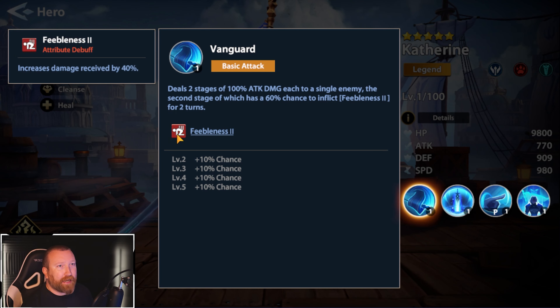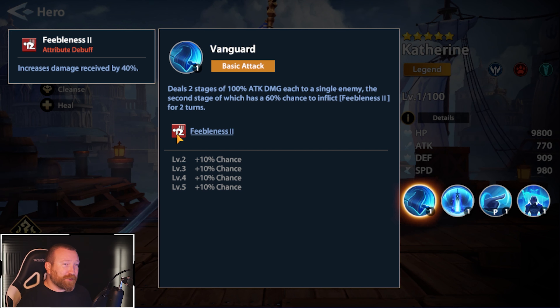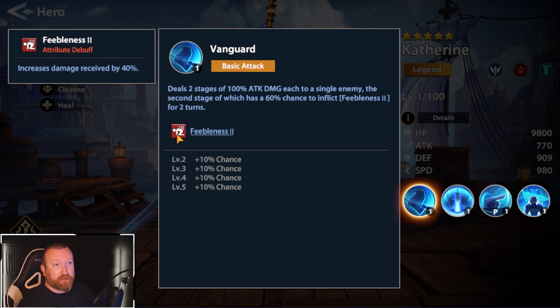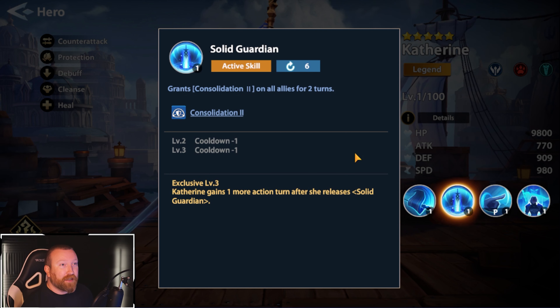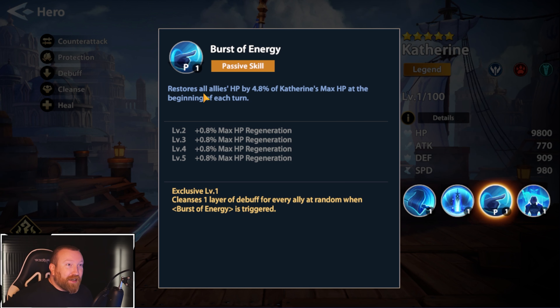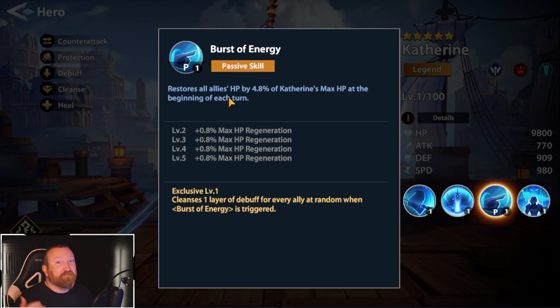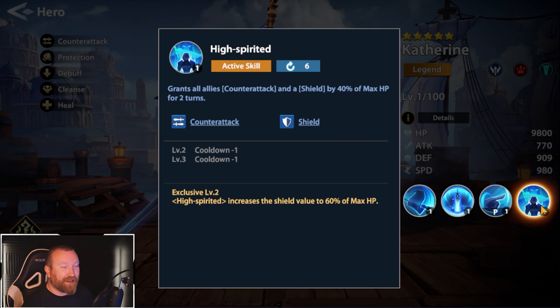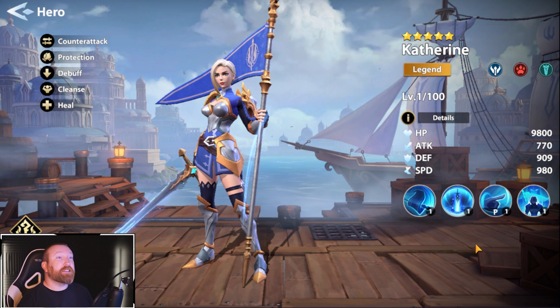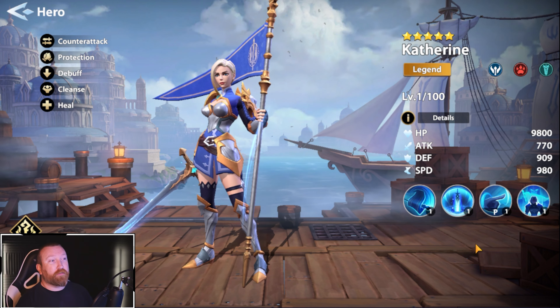To go over why: she increases damage received by 40%. For anyone who has played games like Idle Heroes, these are the support heroes you want, especially in PvE scenarios where you're trying to do maximum damage versus boss waves. She also gives 40% damage reduction, which is pretty solid. She restores allies' HP, and her final ability grants allies counter-attack and shield. Counter-attack means more damage, shield means we're going to block some damage. This is the all-in-one support hero.